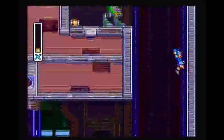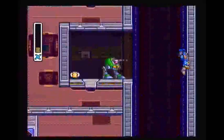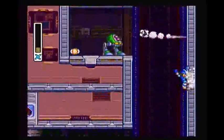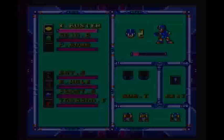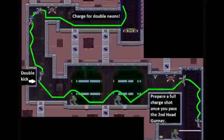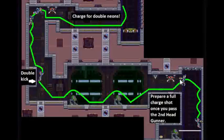If these were red, the missiles would home in on you and you'd probably get hit. But that's the thing about the Green Head Gunners — the missiles don't home in, they just go straight forward. After that first section, once you pass the second Head Gunner climbing up, you want to start preparing for a full charge shot. Then once you get up past this floor level here, you want to go ahead and start dash jumping, and release the full charge.